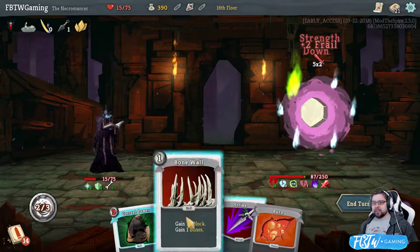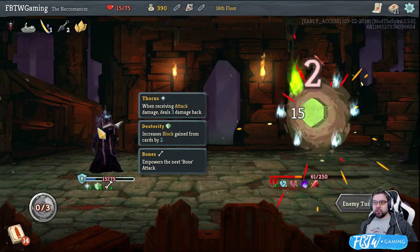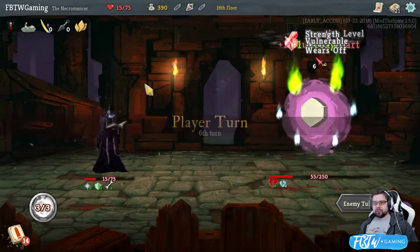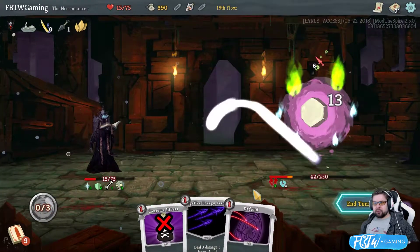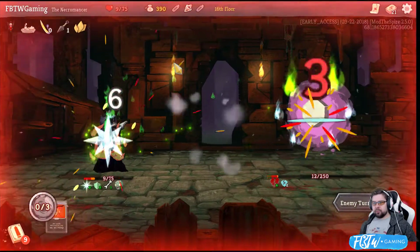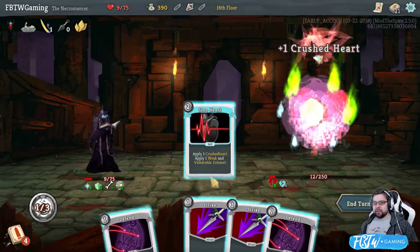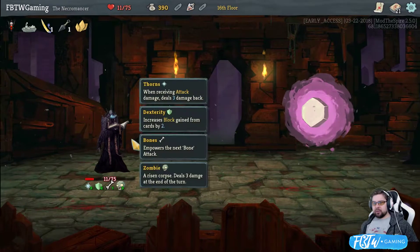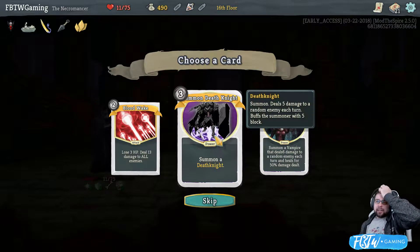Negative level. So he does less damage. And then I gain 10 and a bone. Give me Requiem. I want to kill him in one shot. I actually have a high possibility of drawing Requiem. This is going to be a close one. I can crush his heart again. And I can hit him. And he just dies. Alright. Summon of death knight. I like this idea. It seems strong.